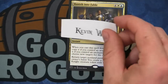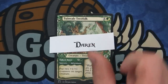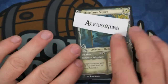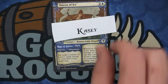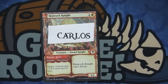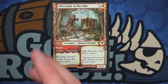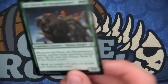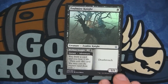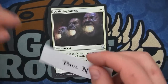The Thorn Vale Treefolk goes to Darren. Alexander gets the Silverflame Squire. Queen of Ice goes to Casey. Carlos gets the foil Rimrock Knight — not a bad card, it gets plus two plus zero and then reads back as a three-one. It's awesome in limited; you can just draft him like crazy and go super aggro. The foil Merchant of the Veil goes to Paul F. The Syr Faren the Hengehammer goes to Narc. The foil Foulmire Knight goes to Patrick. Foil Deafening Silence — this might be a pretty penny too — goes to Paul N.